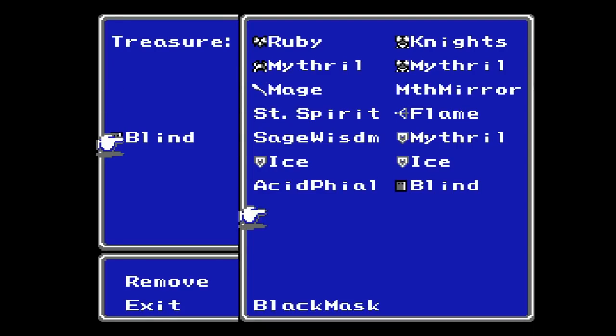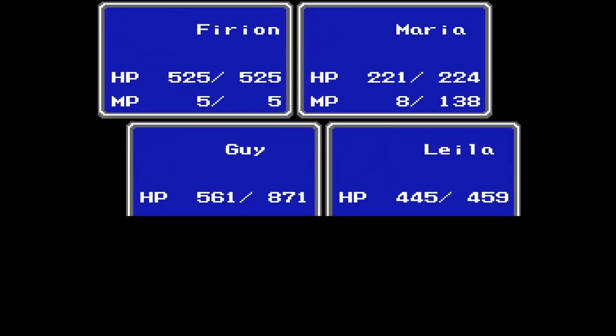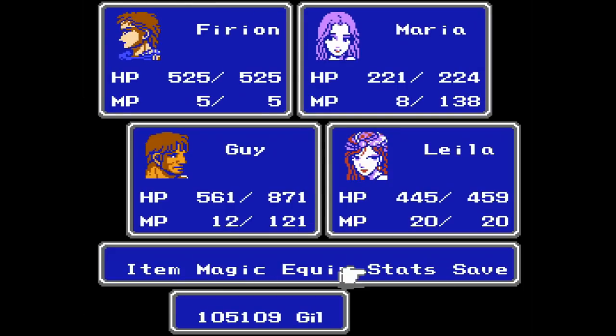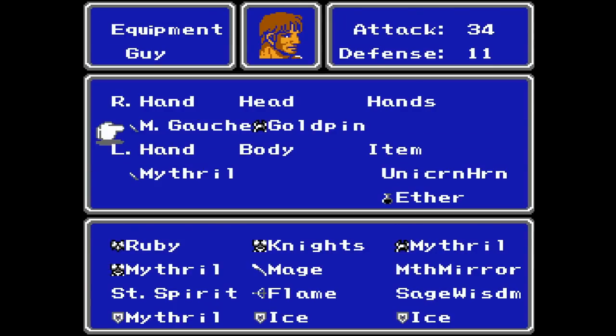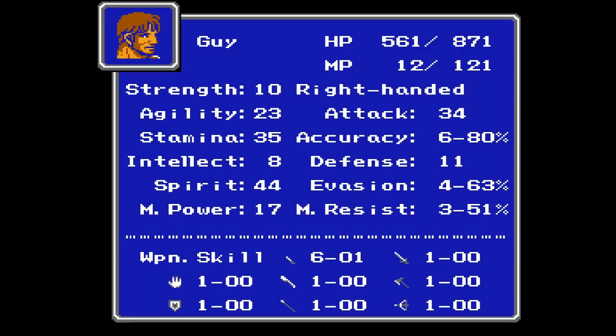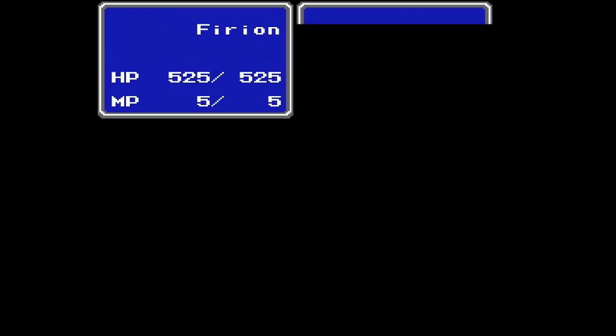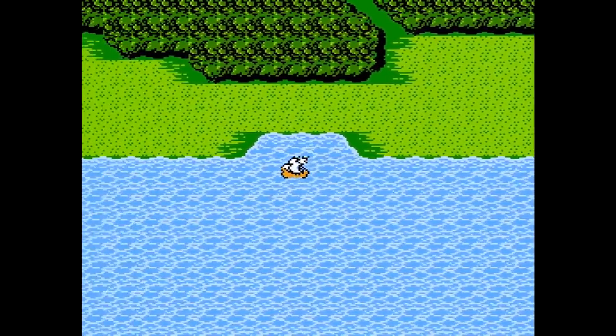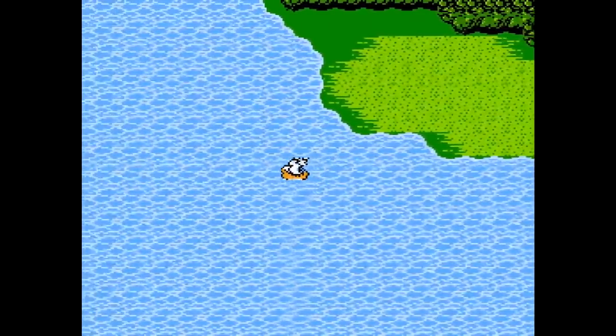At least there — really good agility gains right off the bat. Very nice. I would probably like him to be around 65% evasion. That should give him a pretty good chance of being faster than any of the enemies we'll encounter in the next major dungeon we go to.